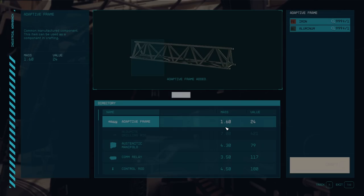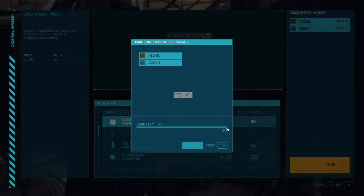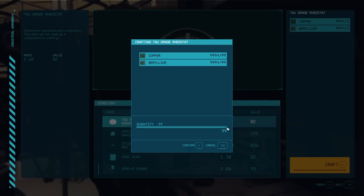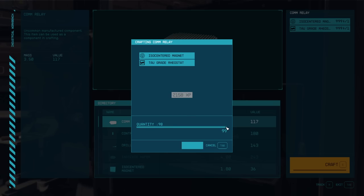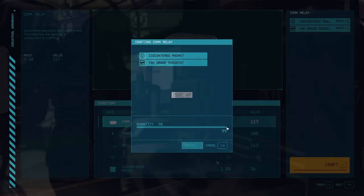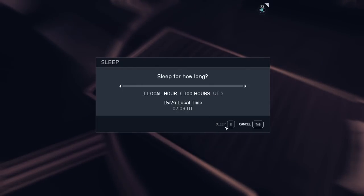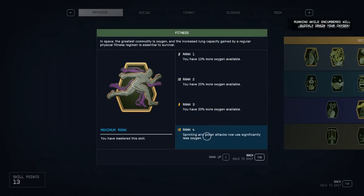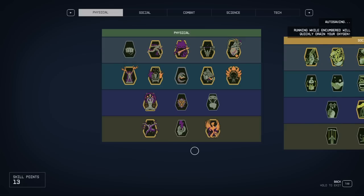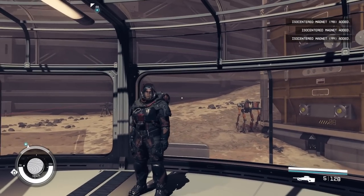The very first thing you're going to be crafting is your old friend adaptive frames — keep crafting them until you completely run out of materials. Next up are the magnets — craft as many as you can until you run out. Look for the tau grade rheostats and craft everything you can. The final product you'll be crafting is comm relays — these things are worth twice the experience and a whole bunch more money. Here's a cheese to max out your fitness: get overweight, sleep for an hour, wake up, walk a tiny bit, and sleep again. In no time you'll max your fitness, which gives you more oxygen, and as long as your health ticked once you can max out your rejuvenation as well. I'm really hopeful that this Starfield base building guide helped you create an endless experience farm as well as an endless amount of money.